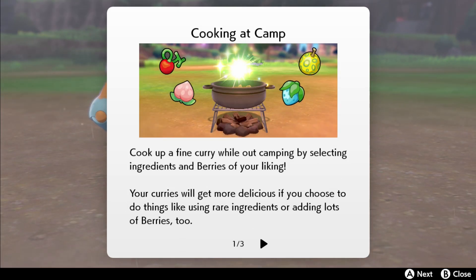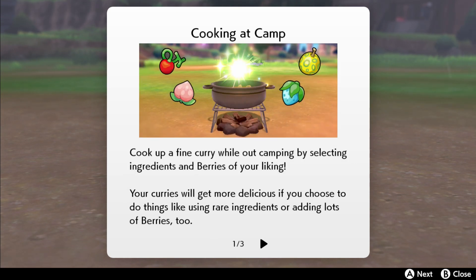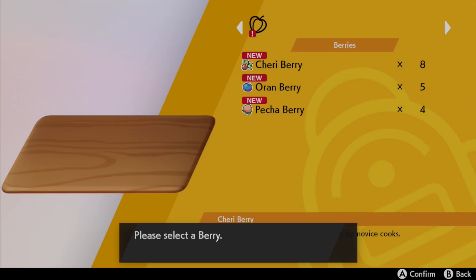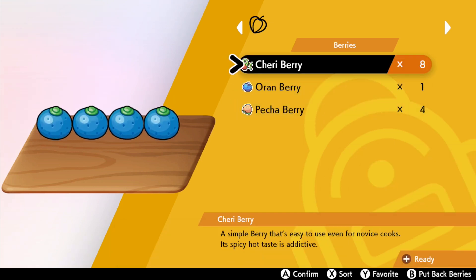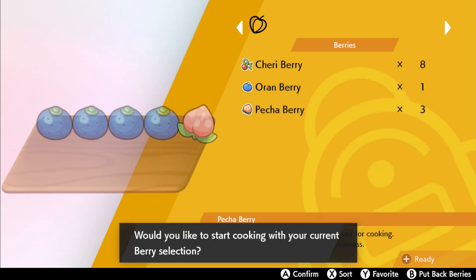Cooking! Cook up a fine curry while out camping by selecting ingredients and berries of your liking. Your curries will get more delicious if you choose to use rare ingredients or add lots of berries. Once you start cooking, fan the flames with your fan to keep things hot enough and stir with your ladle. Let's cook — this is going to be interesting. Do I have any ingredients? I guess I'll use four Oran berries. Let's try this — it's probably gonna be terrible.